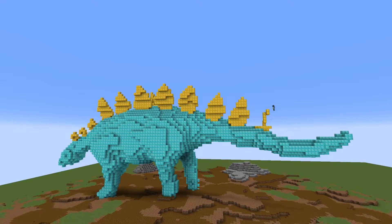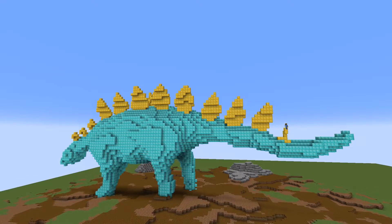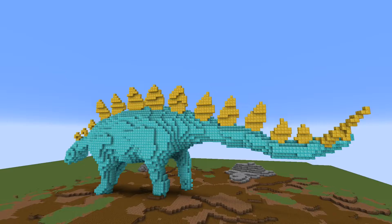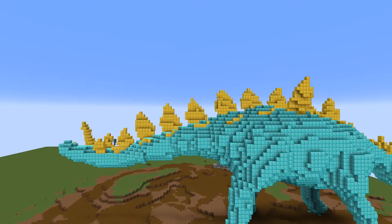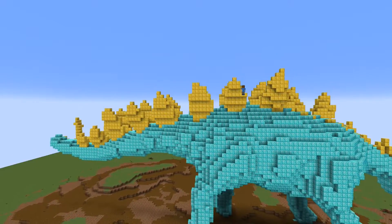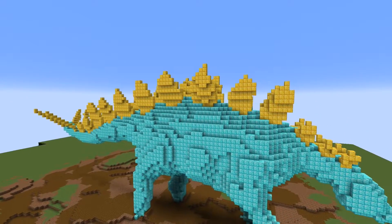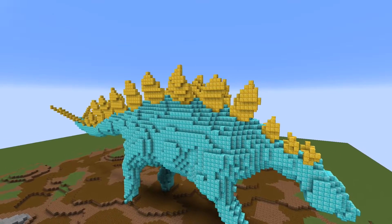To build the plates I start on one side where I decide where exactly I want them to be. Then I build them up and outwards before I build them out completely. This part I decided to build just by hand so that I have more control of the shape of the plates. As you can see, some of them have to go more to the side and they all have a different size and shape. The same goes for the spikes at the end of the tail.